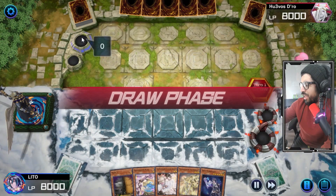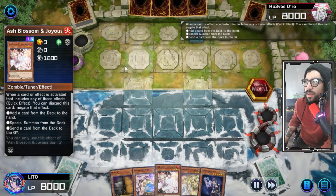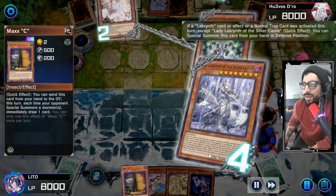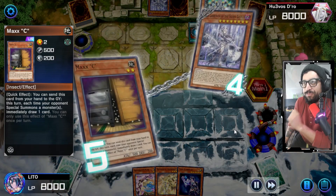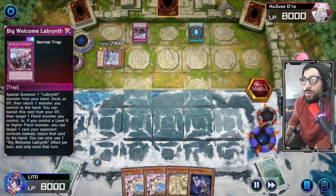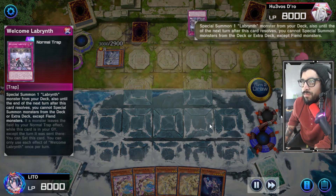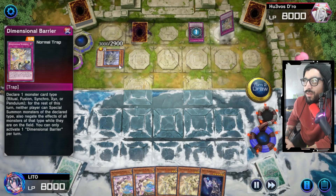Okay, we're going first or second? I don't even remember. We're playing Labyrinth. Okay, here we go. Power Strike — yeah, my Ashley. If I get a Called by the Grave, oh well. Maxx C, let's get at least one draw. Labyrinth players normally don't special summon too much, but if you're able to get that one draw, why not? Let's go. Set two cards.